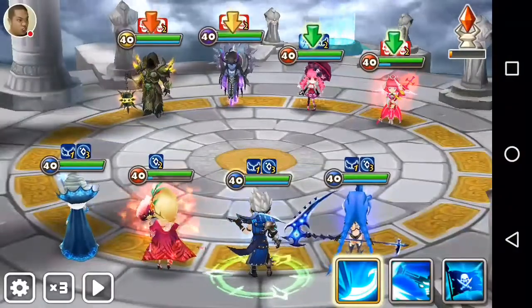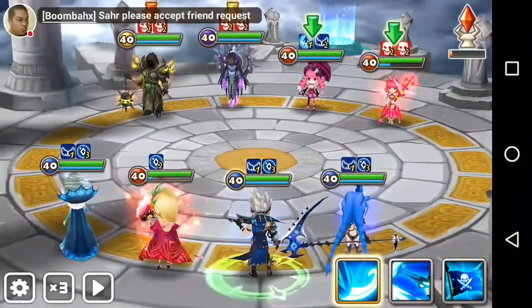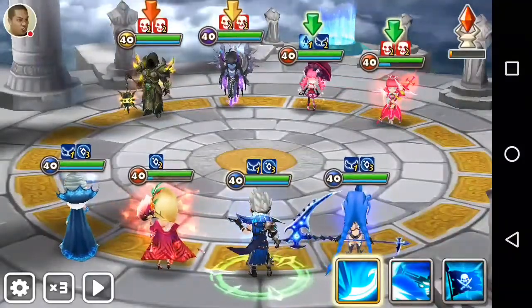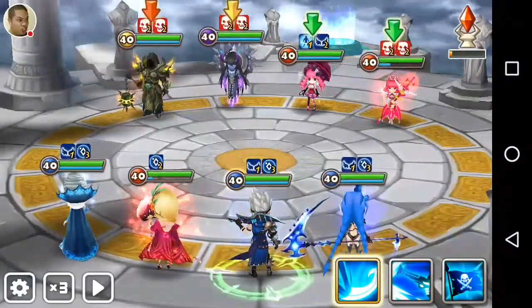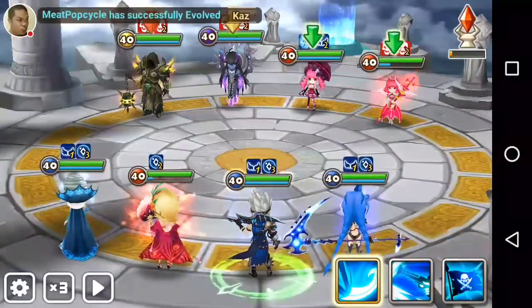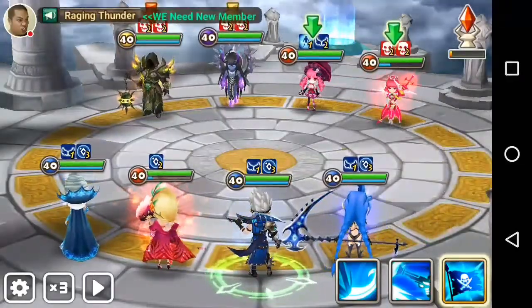The second requirement for your turn-2 cleave team is of course a Galleon. If you don't have one yet, save up those exclusive summon stones and use every one of them on the Galleon rotation and pray to the gods of RNG to give you a Galleon. You want Galleon to buff up everyone on your team with attack and do a defense break.